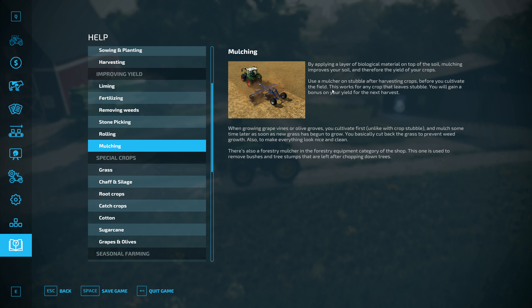Mulching — use mulch on stubble after harvest, before you cultivate the field. This works for any crop that leaves stubble. You will gain a bonus on your yield for the next harvest. When growing grapes or olives, you cultivate first, unlike with crop stubble. Mulch sometime later, as soon as new grass has begun to grow — you basically cut back the grass to prevent weed growth and to make everything look nice and clean.